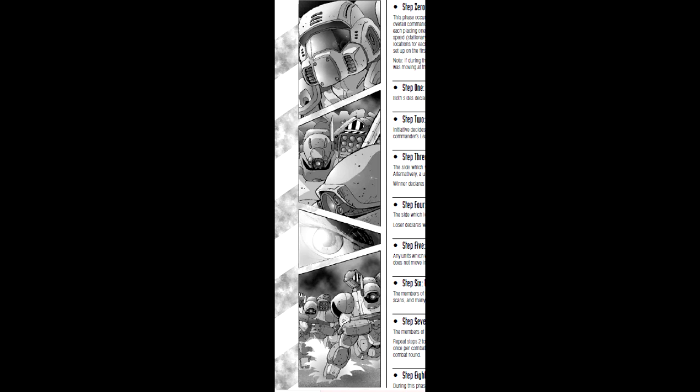Then we have Step 1, the Declaration Phase. Both sides declare any extra actions and evasive maneuvers for the round. In Step 2, the Initiative Phase, initiative decides which side has the advantage during a round of combat. Both sides roll an action test based on their overall commander's leadership skill. The highest result wins the initiative. Draws are re-rolled.